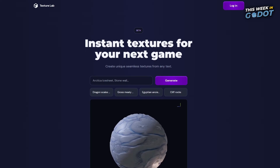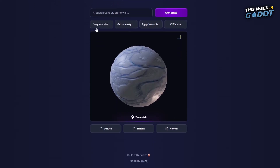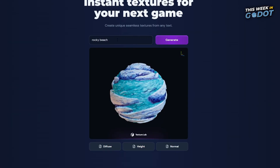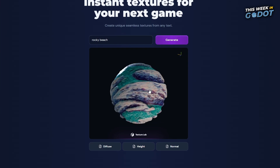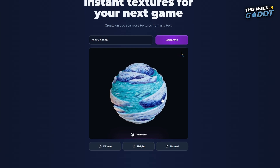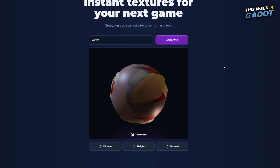Number 6. This next entry is actually not made in the Gato engine, but may provide some useful resources for material and texture work in Gato. Texture Lab uses AI-generated images to create materials right in your browser. Use the prompt to create a new seamless texture, then grab the diffuse, heights, and normal images for your project. New users can get 10 free credits allowing for 10 texture generations, with further credits costing additional money. But be careful what you enter, or you might get some weird results.